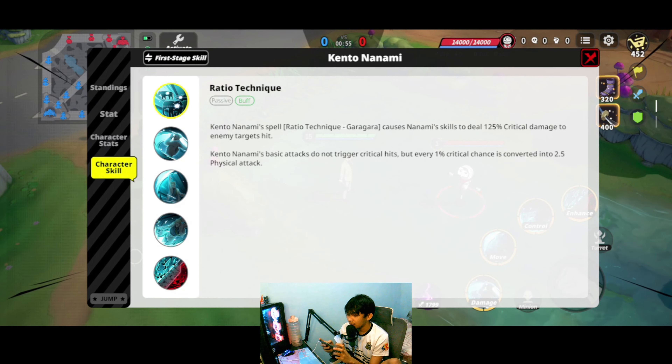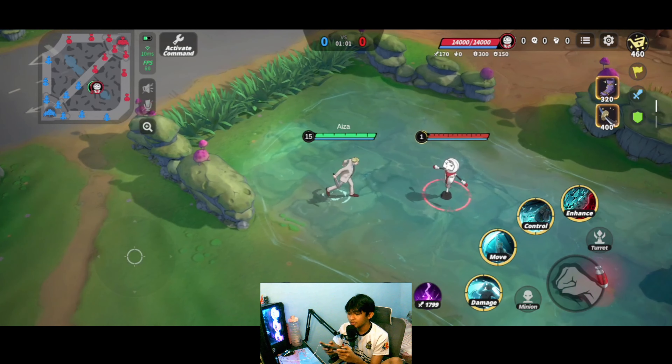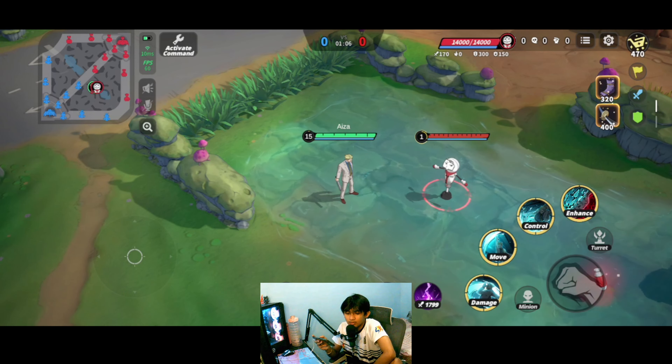So the passive basically: Nanami will deal 125% critical damage to enemy targets, and all of the critical chances he gets from items will be converted into physical damage. So Nanami will not deal a critical hit, but every 1% critical chance from items or levels is converted into 2.5 physical attack. I think you already have an idea of what items I'm going to be giving at the end of the video.